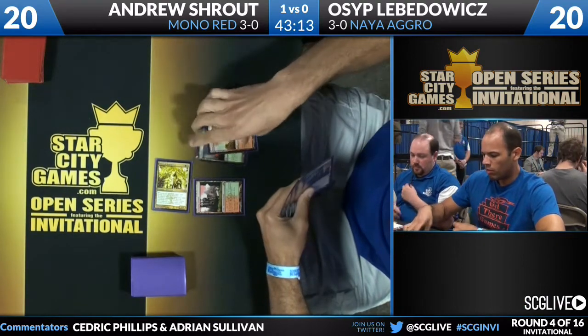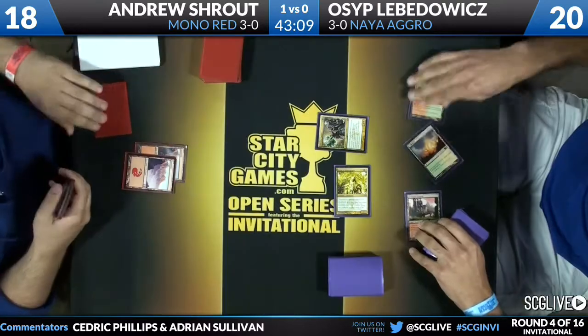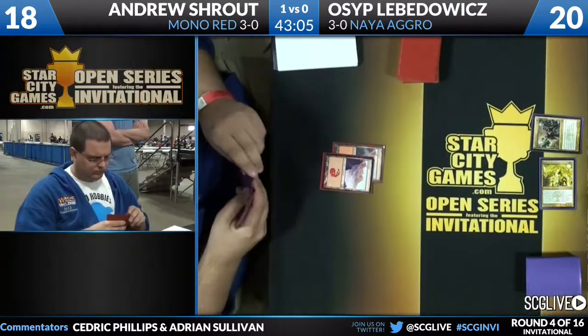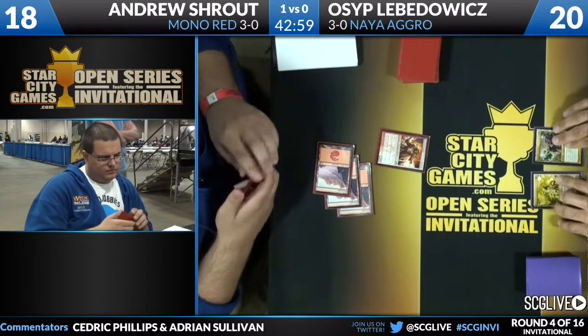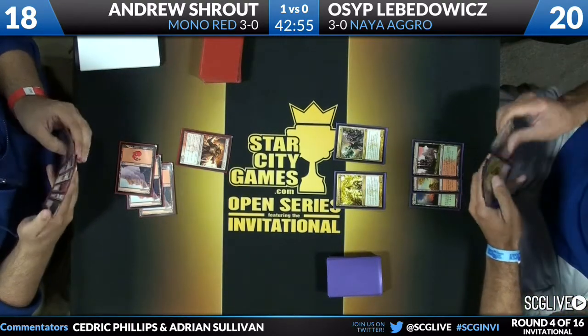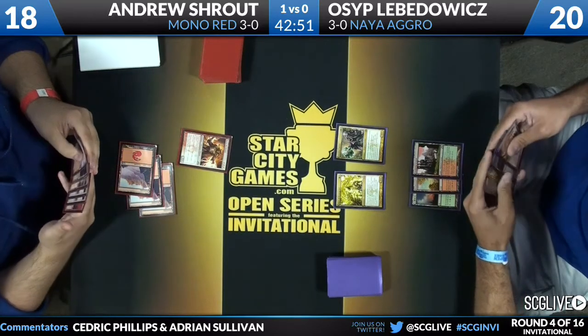Levodovic is going to follow up with a Loxodon Smiter. He says he is a MODO grinder and he needs his laptop to be able to live from day to day. Boros Reckoner down now. If Andrew feels like he's on defense, Reckoner is a good guy on defense. If Osip comes in here and does not stop and kill that Reckoner first, he'll have to trade at least one of his creatures away.